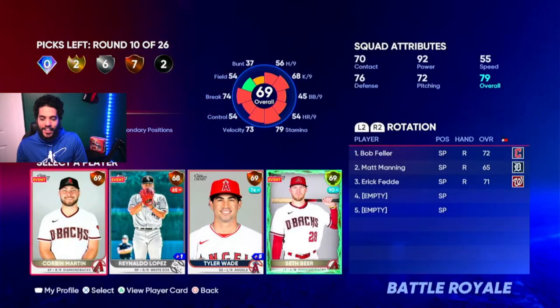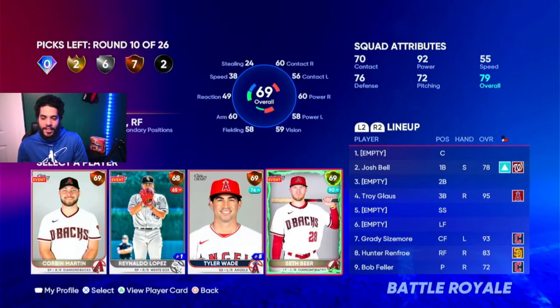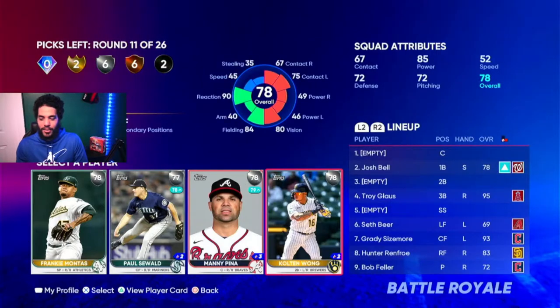We got very fortunate and we got a supercharged card in this round. Pretty much just pick that guy — it does not matter. It's a bronze and you have a 90 overall.